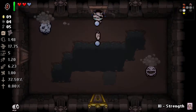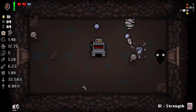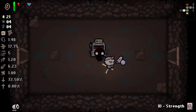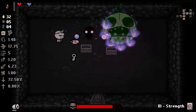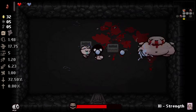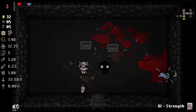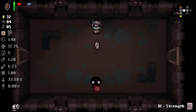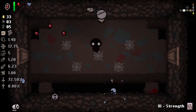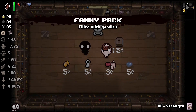We also got the Bean, which hasn't really changed since Afterbirth. The Bean is kind of a staple item — it's been the same since the original Isaac came out. When you use it you explode and poison the enemies around you. It's actually quite a useful item. Not a lot of people give it credit, but it can be really helpful — it damages and weakens enemies so you can finish them off with your shots.